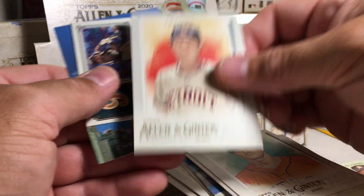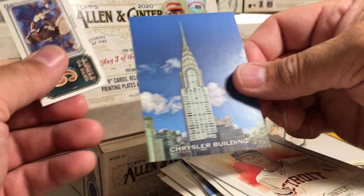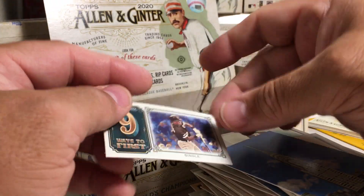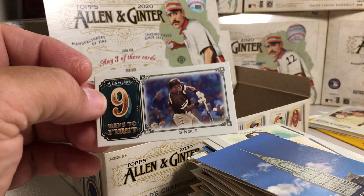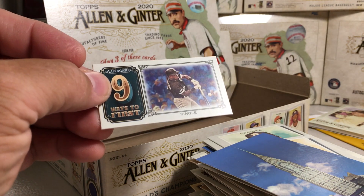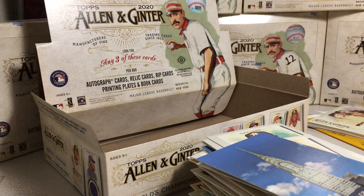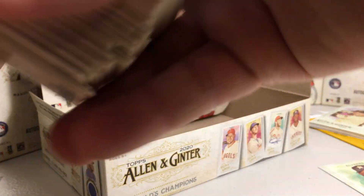Zack Greinke, Alan Trammell — I was going to say, I haven't seen that card. That's a short-print Chrysler Building, and I think this is the hardest-to-get mini insert set: Nine Ways to First. Those seem to be really tough to pull — I haven't seen very many of those. Okay, now let's check out these hits.